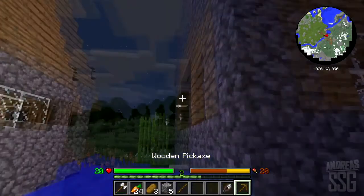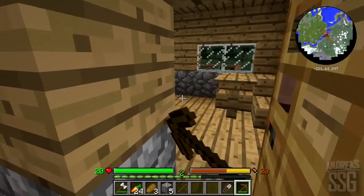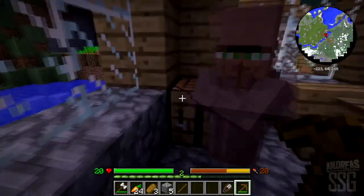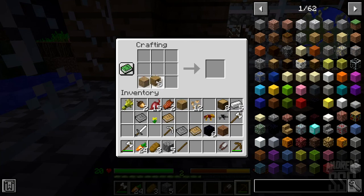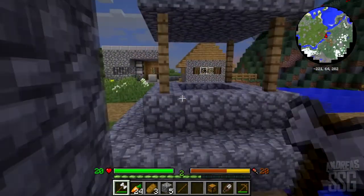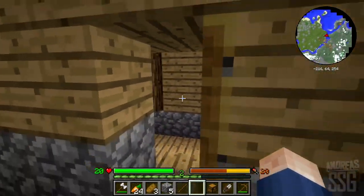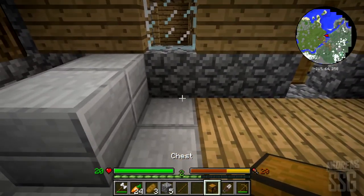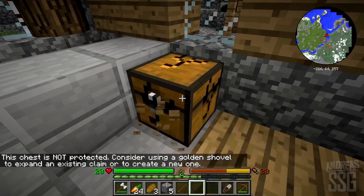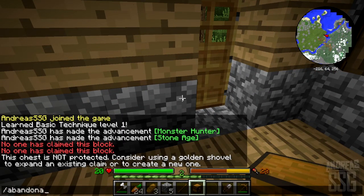I guess this is the library. I need to actually claim the house by the blacksmith right here — that's my current house. Got a bit of lag there. All I do is put the chest down here. I believe I can break this without a tool. I need to abandon all claims — there we go. So I have 260 blocks available. It's protected like that — almost the entire house. I actually need to rebuild this house with the custom mods. It's been claimed by Andreas SSG.